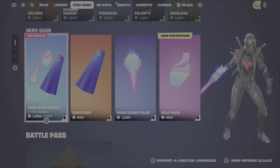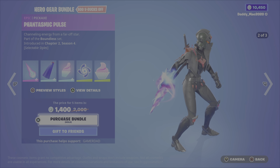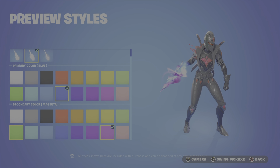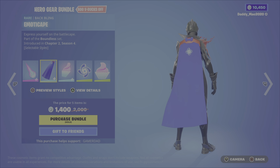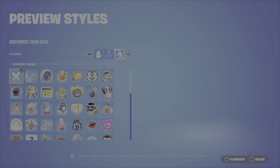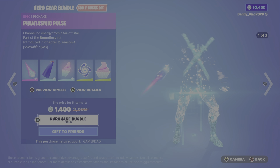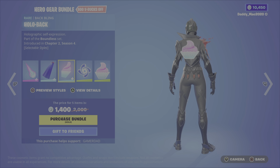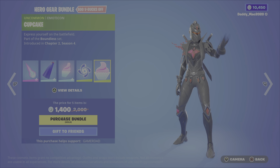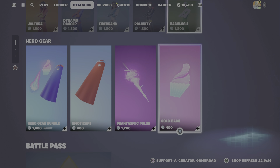Then we've got some gear. You've got the Hero Gear Bundle. It includes the Fantasmic Pulse pickaxe — it's got a couple of different styles, and you can change the primary and secondary colors. You also get the Emotic Cape Back Bling, and you can change the colors and put a sticker on it — this one's much easier to see. And we have the Hollow Back Back Bling, the Blue Cyclo emoticon, and the Cupcake emoticon. It's $1,400 V-Bucks for the bundle. Otherwise, you can pick up either of those three items on their own.